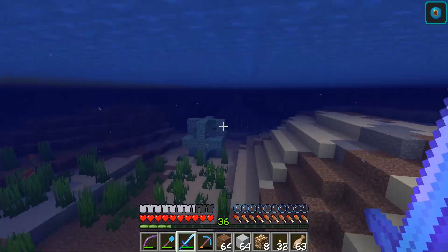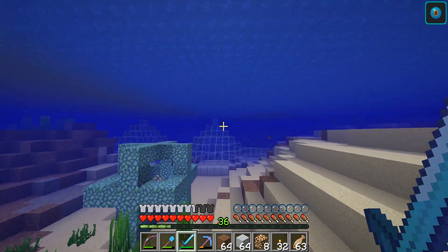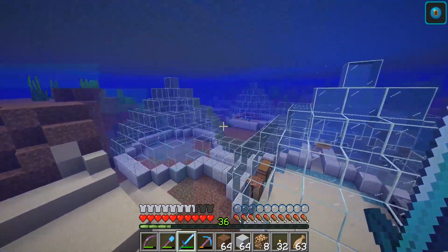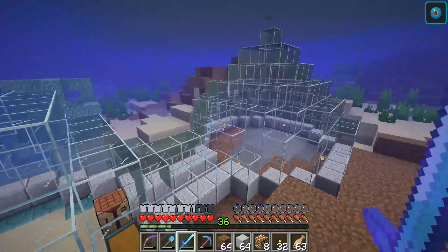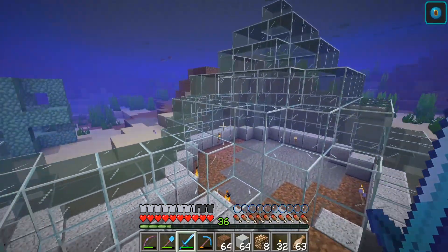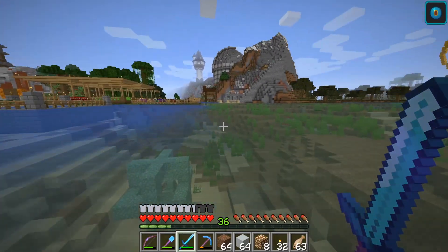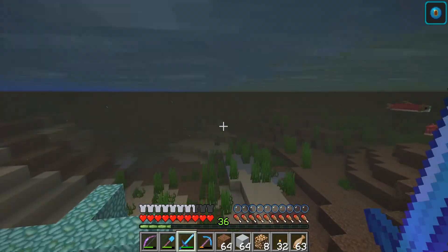Down here, my little sister's got a base. We've got a conduit and her collection of nipples, as she calls it. She built them purposefully to look like nipples — don't ask me why — but this is her base that she started setting up. So that's awesome. We got way out here — probably should have done this in a boat.